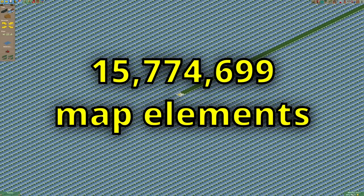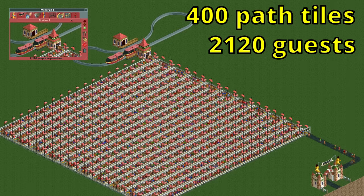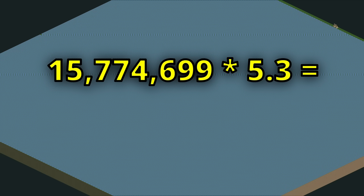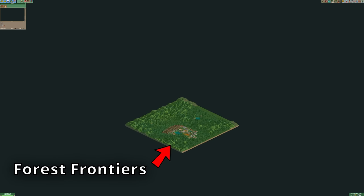But what if that sprite limit wasn't there? Well, in that case we can build a queue line as long as we want, until we reach OpenRCT2's map element limit, which is more than 15 million. This means that we can build a queue line of exactly that many tiles minus the little bit that the monorail takes up. To calculate how many guests would fit in this queue we need to know how many guests can fit on a single tile. This 400-tile queue line has 2,120 guests in it, which means that on average there fit 5.3 guests on one queue line path tile. Multiplying these two numbers gives us a limit of more than 83 million guests in one queue line.